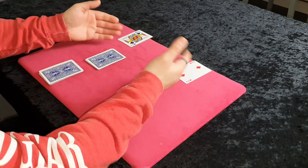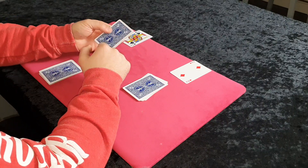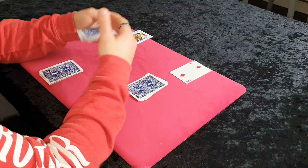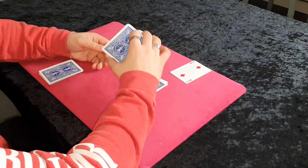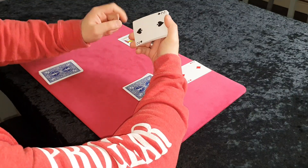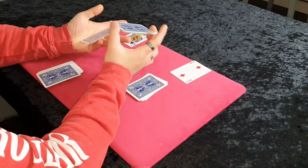We already know it's the jack and the two. What we need to do is glimpse the top card. To get the top card to the bottom, I just peel off the top card and then shuffle the rest on top — so it's now at the bottom. While I'm talking and shuffling the pack, it's very easy to get a glimpse of the bottom card. You can spin the pack at your angle and just turn it until you see the bottom card — that's all you're doing. You just need to know what the bottom card is.